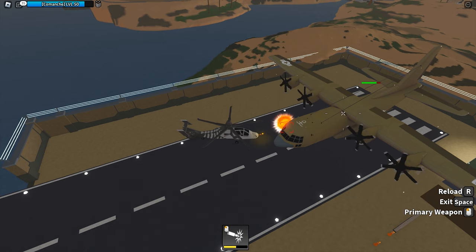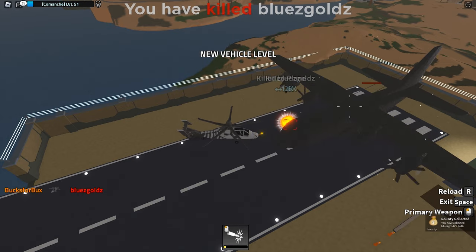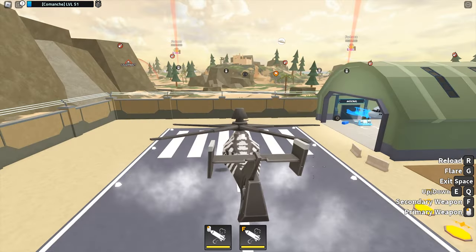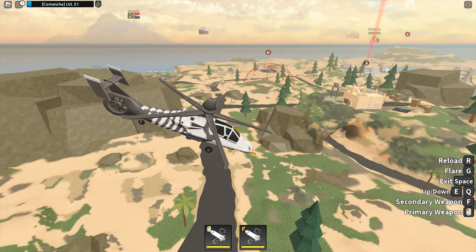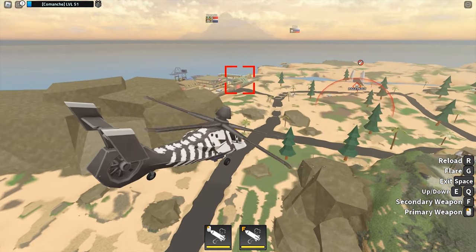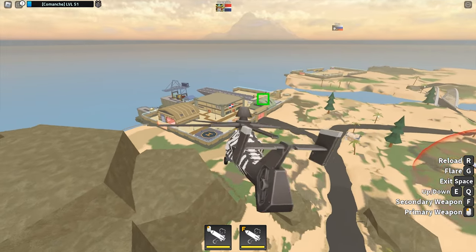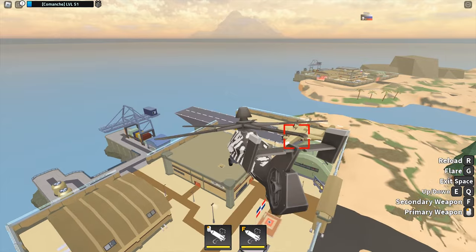I think the Comanche is really good for a helicopter. Not the best flying vehicle — that would probably be a jet — because it has nothing related to hypersonic or any overpowered features of a jet. But it is one of the best helicopters right now. You should try and get it if you can. It's not difficult anyway. Nice arsenal of weaponry, very versatile, and it has stealth.